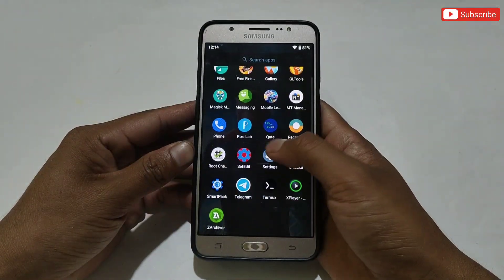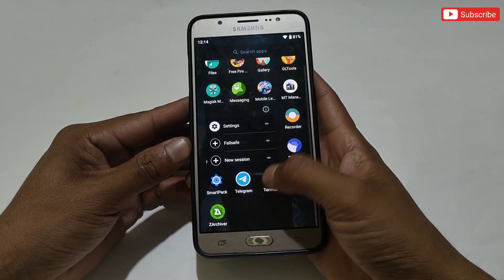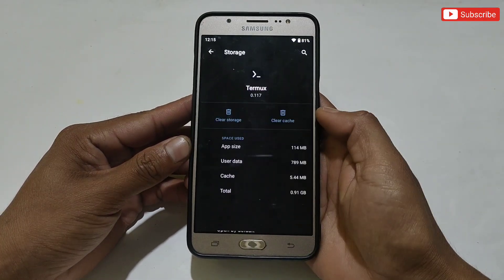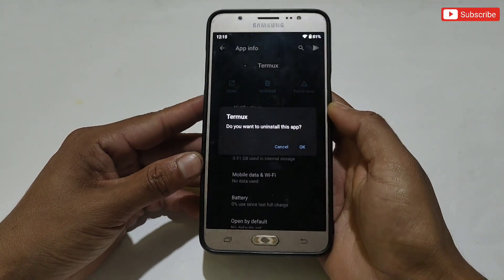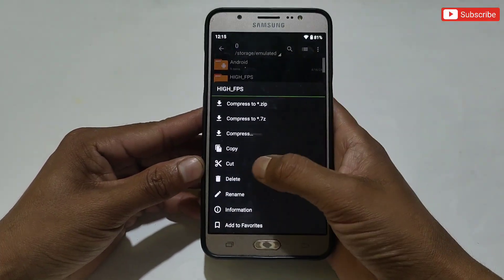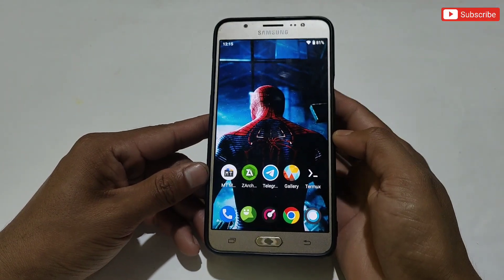Now let me show you how to remove the file from your phone in case it does not work. If you want to remove the file, first clear the data of the Termux app, then you can delete or uninstall the app as well. After uninstalling, also delete the Termux script file in internal storage. Then restart your phone — after restart, you are back to normal mode.